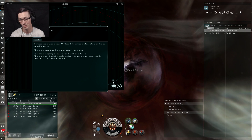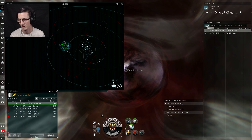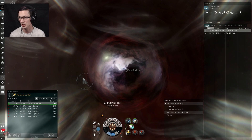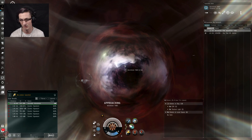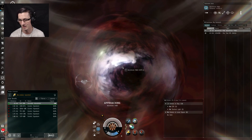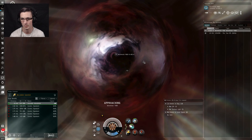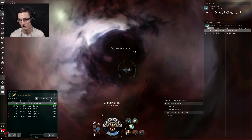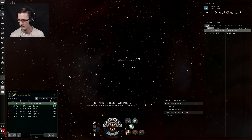Advantages of higher class wormholes: more goodies inside, but slightly harder NPC sites — which we'll be avoiding in this ship anyway. It also means there's more likely to be people in there; people tend to live in dangerous wormholes. A good way to find out what class wormhole you're in is by typing the system name — like G154538 up here — into ZKillboard. I'll have a link in the description. It'll tell you right at the top what class the wormhole is. I've never quite figured out how to tell by the visual appearance of the wormhole itself.